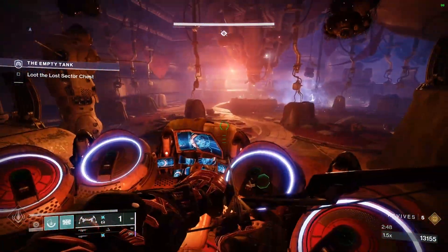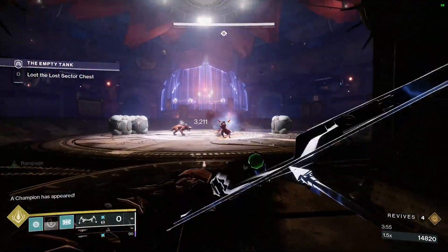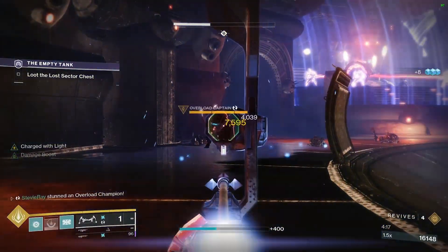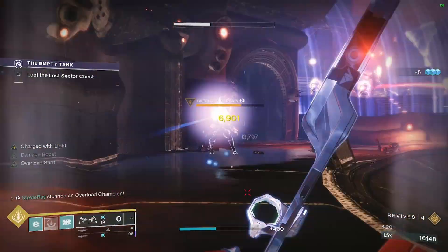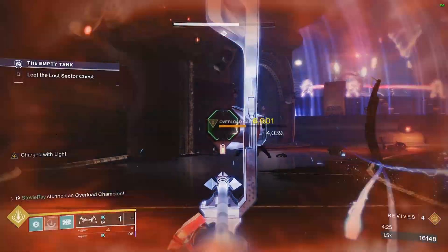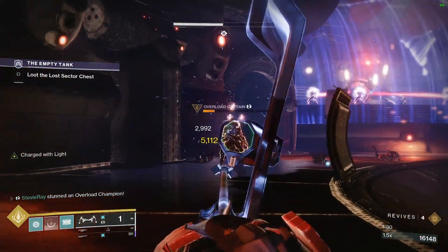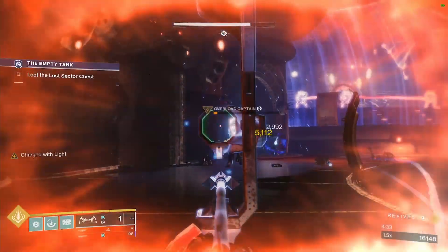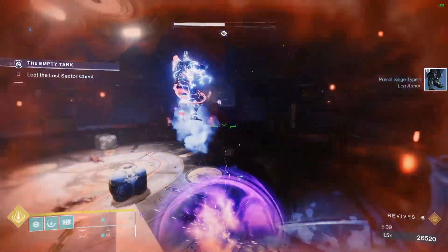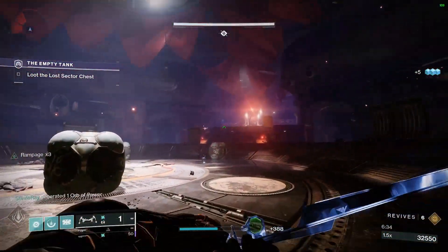After you clear the first room, you'll proceed to the boss room. The boss room has two Barrier Champions and one Overload Champion. The Overload Champion can be stunlocked with your bow if you time it just right, and you can save some power ammo by doing so. Clear down the room as safely as possible and don't forget to kill the boss after all champions have been defeated for platinum rewards.